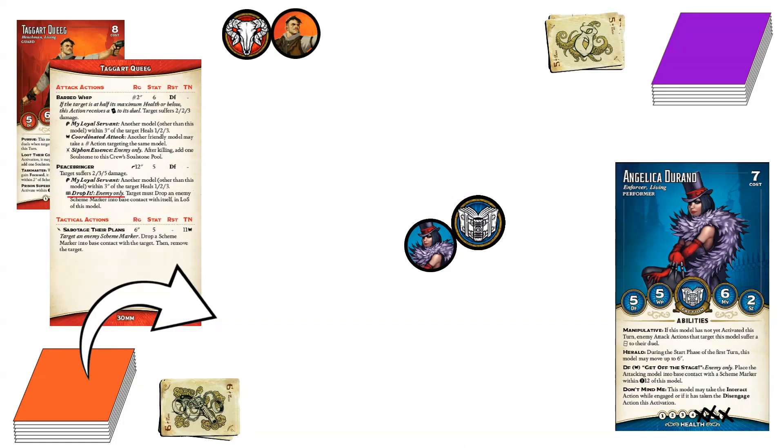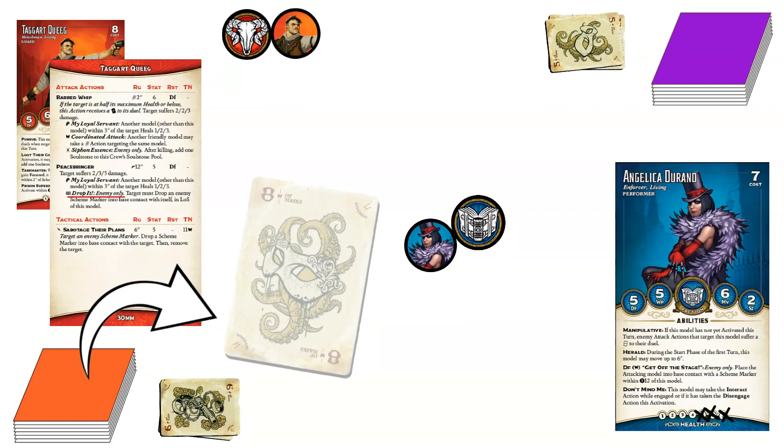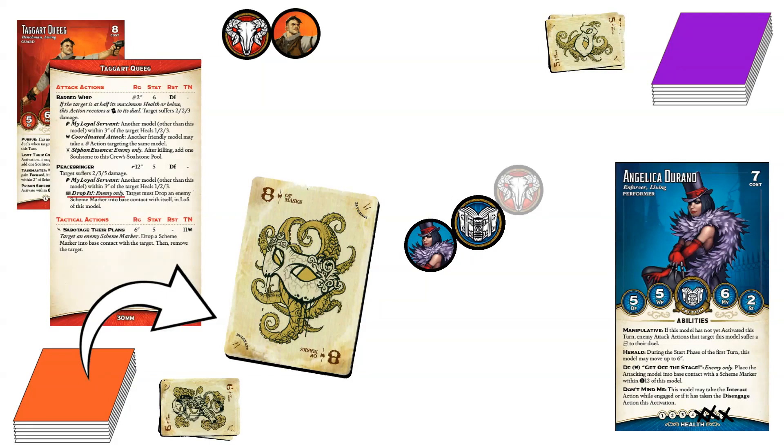For his bonus action, Taggart uses Sabotage Their Plans, targeting the scheme marker Angelica just dropped. It comes with a 5 and he needs an 11 of Masks. This Mask isn't a trigger — this Mask is part of his target number. Luck is with him and he flips an 8 of Masks for a total of 13 of Masks. He drops his own scheme marker next to Angelica's and then removes her scheme marker. Had he flipped an 8 of any other suit, the action would have failed.